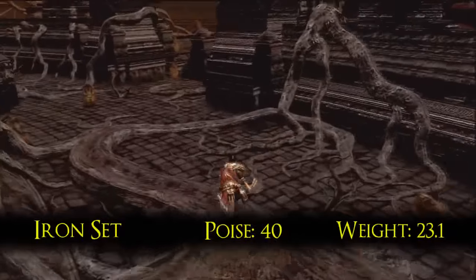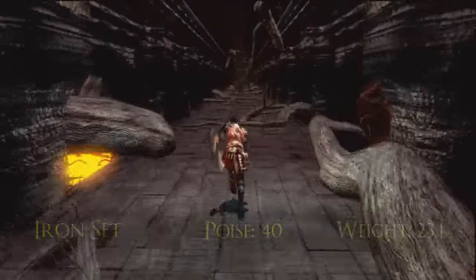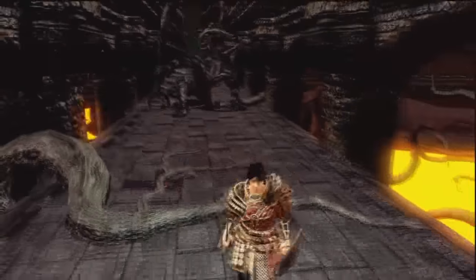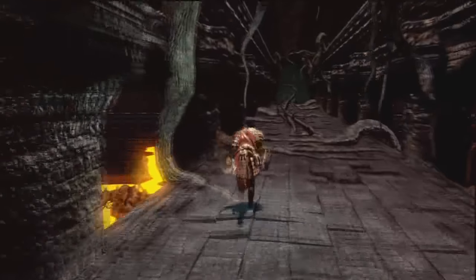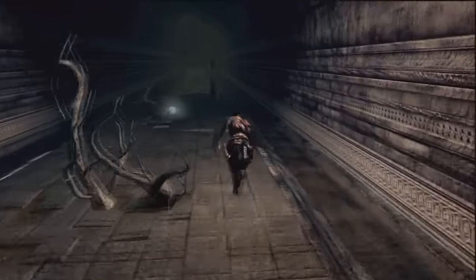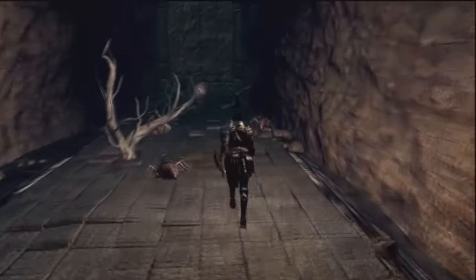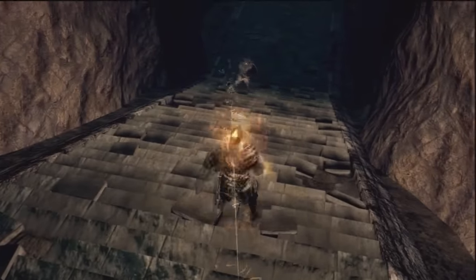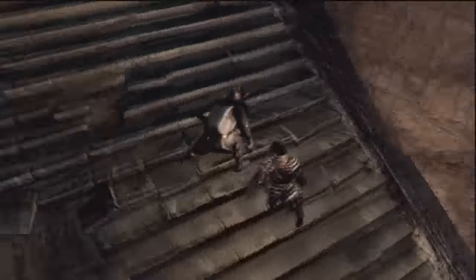Next up is the Iron and Sun set of Solaire. All you have to do to get this set is kill him — kill him at any point and he drops it. But I recommend that new players wait until your final encounter with him, as he is a useful summon for several fights that give new players trouble. If you did not rescue him using the Chaos Servant shortcut, then he will be hostile here in Izalith. I'm showing you the path from the Bed of Chaos gate. If you don't care about him as a summon, you can kill him at the very beginning of the game — it's totally fine. You can pick up the set right from the beginning.